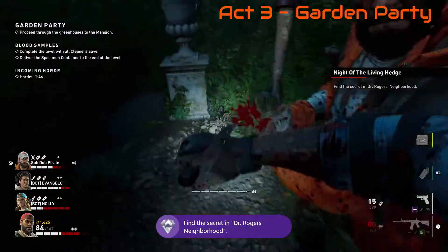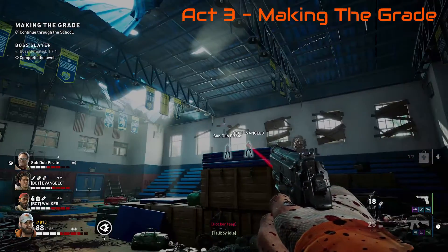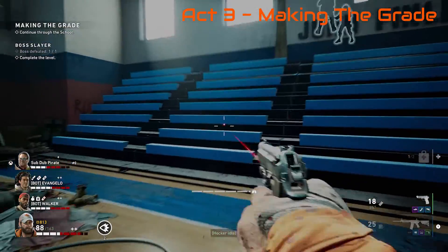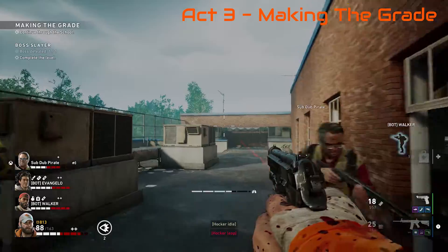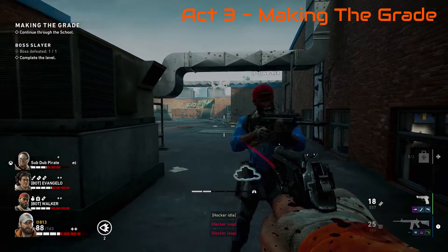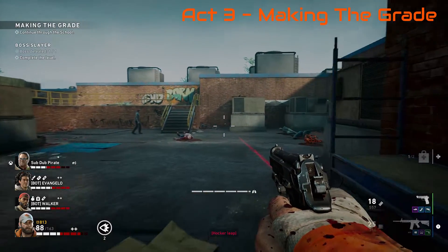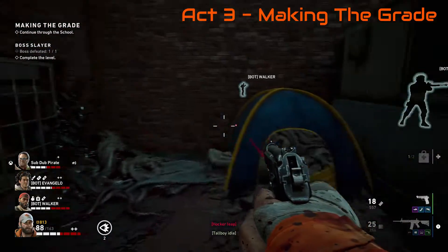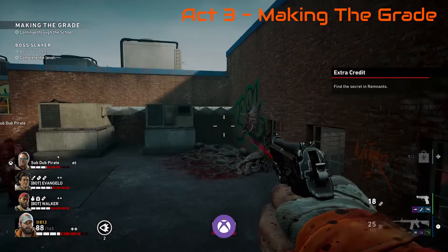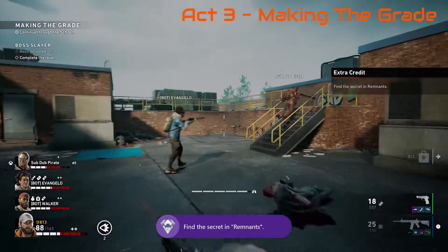The ninth skull — there's a lot of fighting that happens in this chapter. This is probably halfway through the level, maybe a little earlier, in Act 3: Making the Grade. You have to start the generator so you can get onto the roof. Once you're on the roof, go down and take a right — there's a tent on the roof, and inside the tent is the secret skull. There's an ogre you have to fight in here. This game is tough — we only did this on the easiest difficulty and still died a few times.